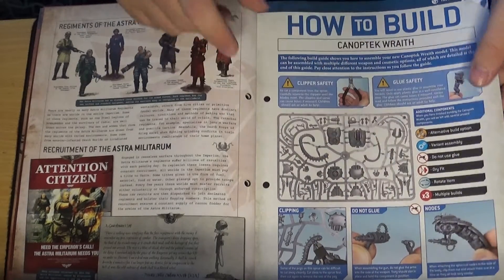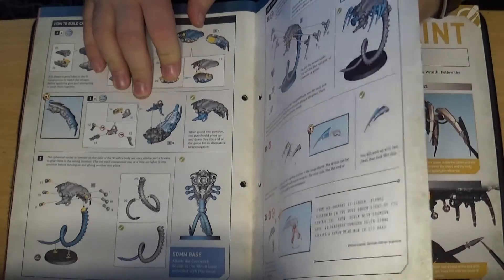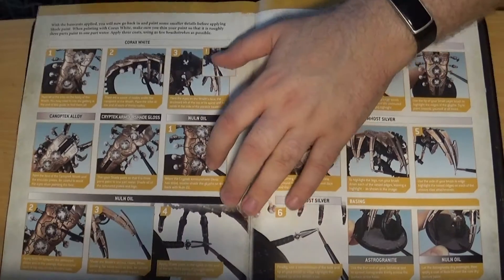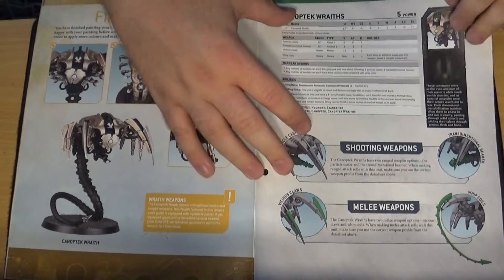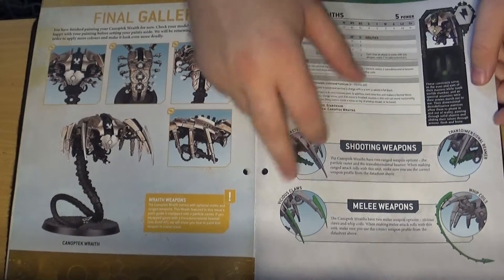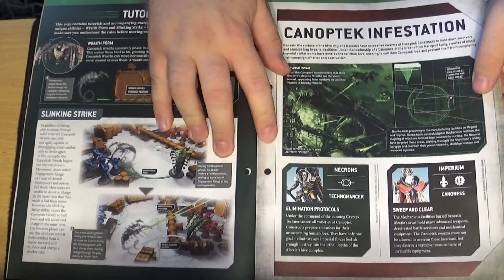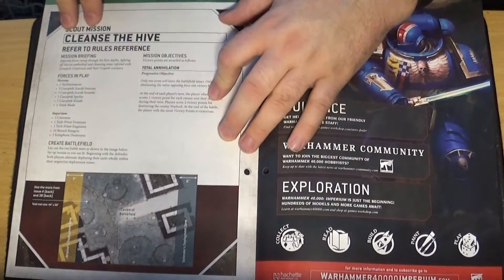You've got options for different weapons and stuff when building. The 50mm base seems a bit too large — I'll put mine on a 40mm base if I do build these. Then how to paint the Canoptic Wraith. It has a choice of two guns and two close combat weapons, and a tutorial of how they work in the game. The game is called Canoptic Infestation and the mission is called Cleanse the Hive. That is issue 45.